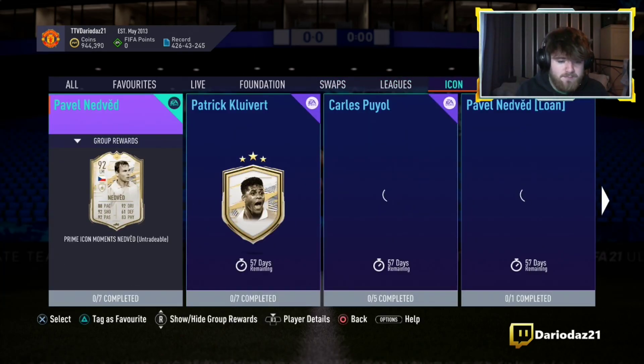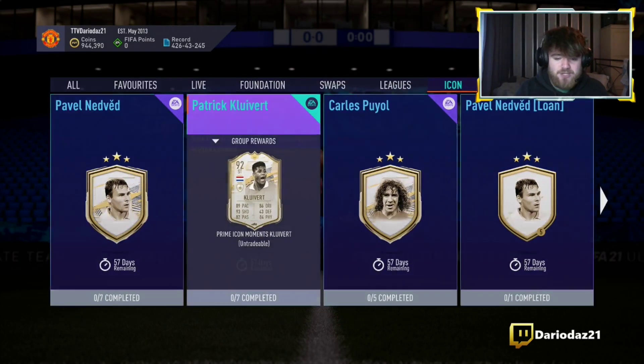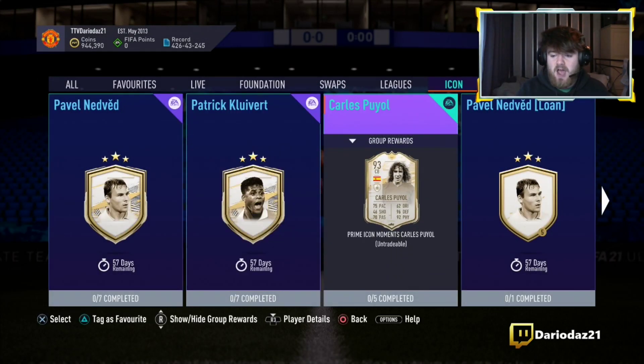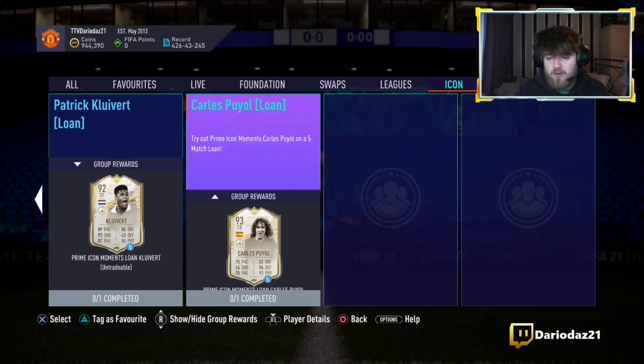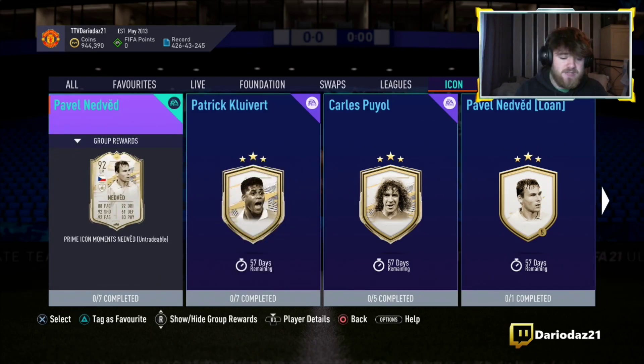We've got Pavel Nedved Moments — obviously four star, five star. We've got Patrick Kluivert — four star, five star — and Carlos Puyol, and then obviously the loans. Not too bad — obviously five squads, seven squads, and seven squads.